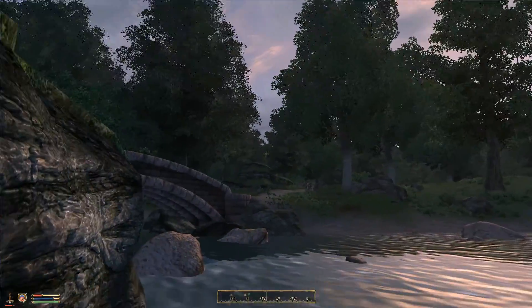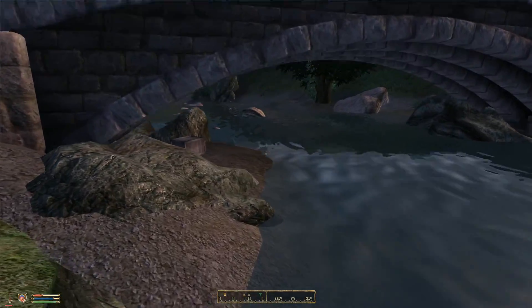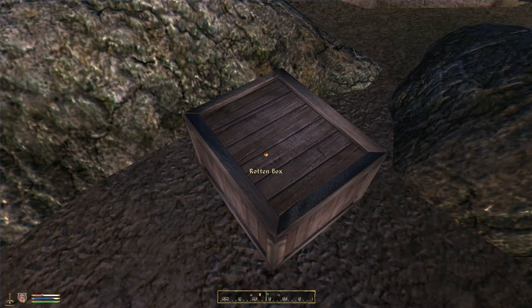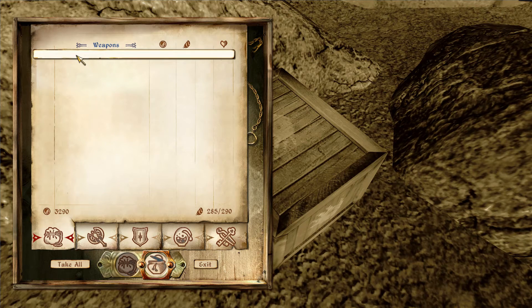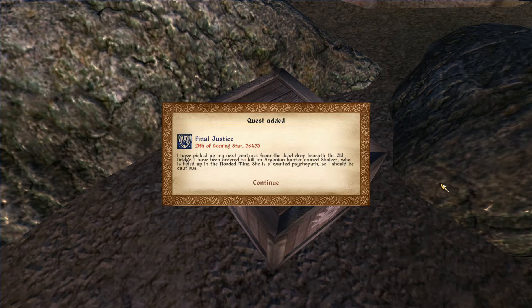Welcome back to Elder Scrolls Oblivion in 1080p 60fps HD. Let's continue the Dark Brotherhood questline. I think this is where I'm supposed to get my reward and my orders. Yes — 500 gold coins, dead drop orders number four. I've picked up my reward and received my next contract. I've been ordered to kill an Argonian hunter named Shaliz, who is holed up in the Flooded Mine. She's a wanted psychopath, so I should be cautious.